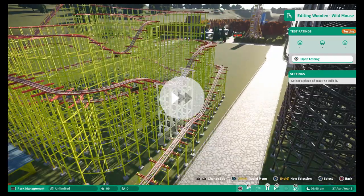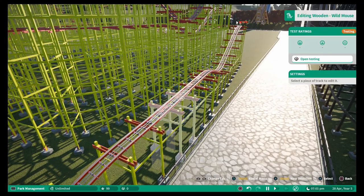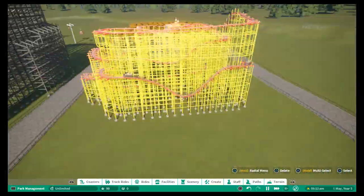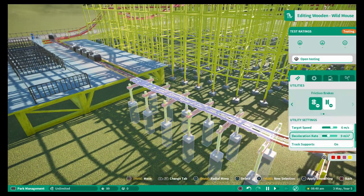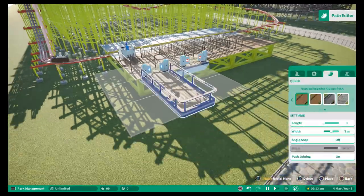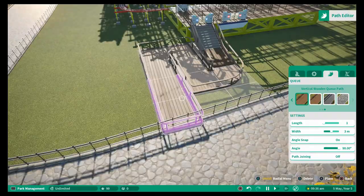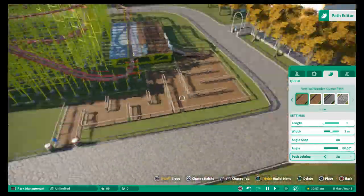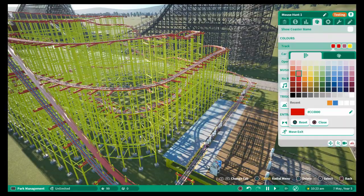I was just fast-forwarding it here just to make sure that the cars did make it all the way around onto the brake system. They didn't slow down enough for my liking. This is at like three to three-and-a-half times speed. The braking system wasn't quite working, but on the second run after I'd altered a few of the speed settings on the brakes, everything seemed to work just fine. So once that was done it was just time to build a queue line — pretty much a similar theme going on with a lot of the queues in this park, very square and back and forth, what I like to call cattle pens.